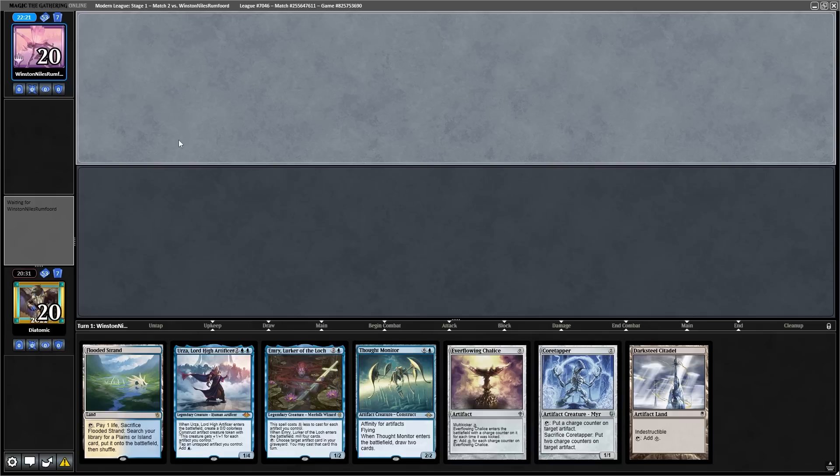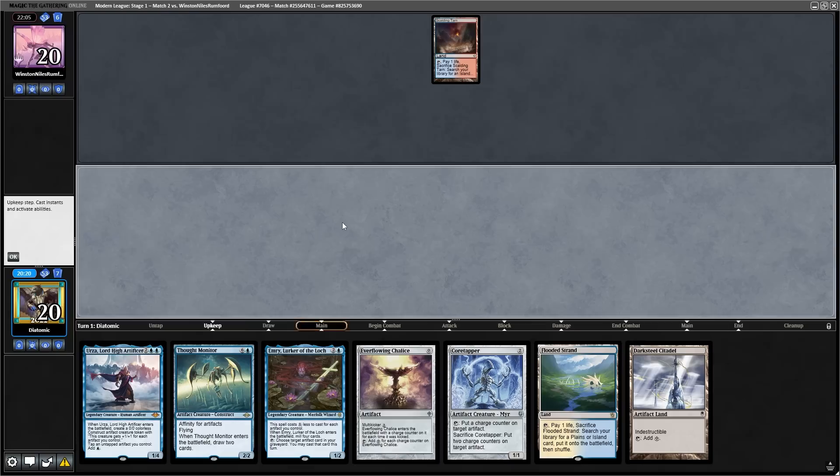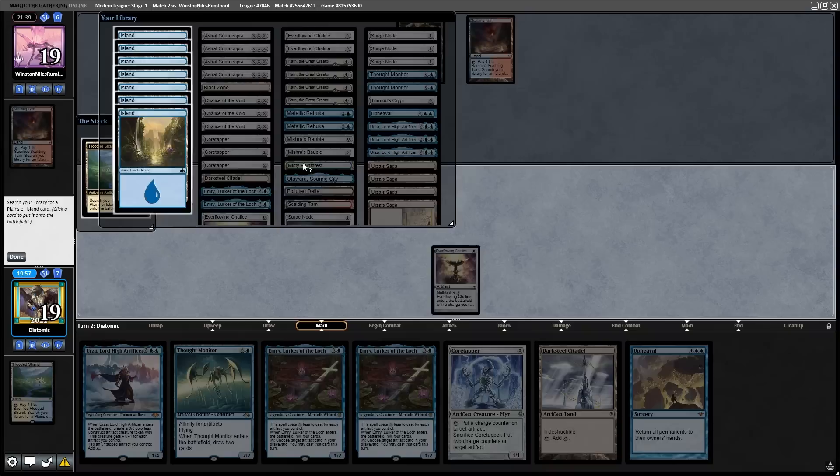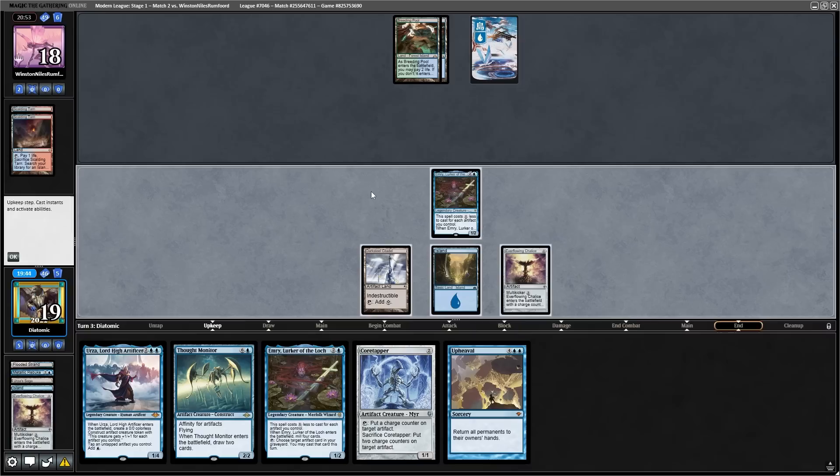For game two, we are on the draw and have a really good opening hand. Any hand with a zero-drop Everflowing Chalice and a Core Tapper you almost have to keep because it generates so much mana, and we also have castable creatures alongside them. The game starts off really slow because it's Living End, but something interesting is that they weren't cycling cards on my end step. We get a turn-two Emery down and pass back. Again, the Living End player doesn't cycle a creature, so we have to assume they have counters and interaction because they would not keep a hand with no cyclable creatures for no reason.